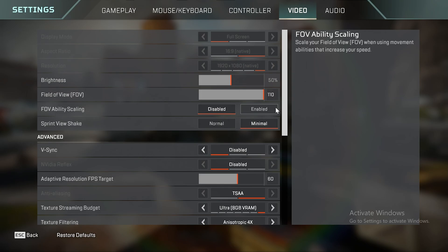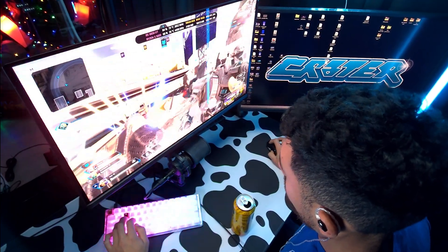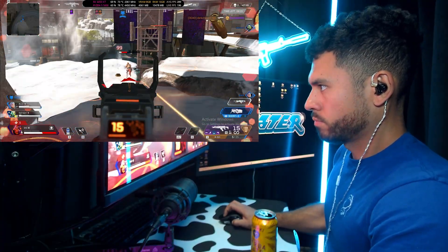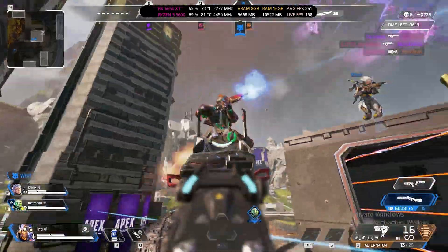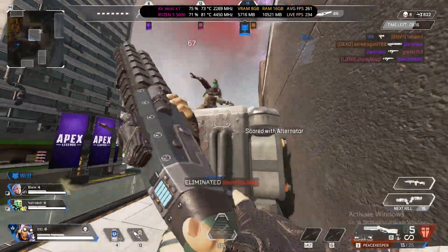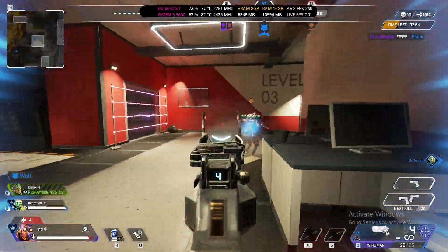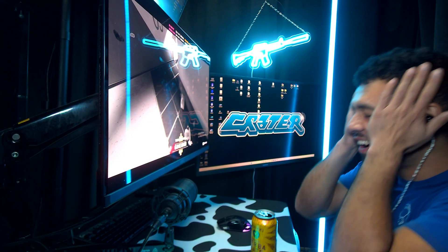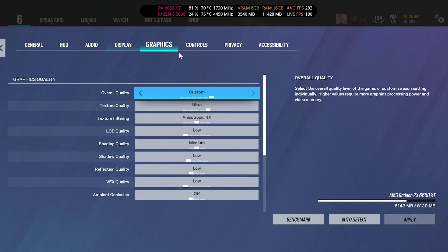Apex Legends, medium to high settings. I suck — that was the last guy. Average FPS for Apex Legends: 239.